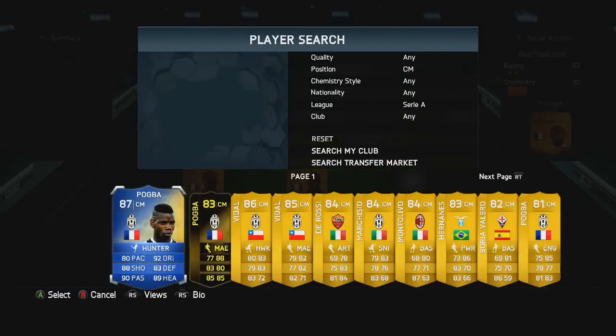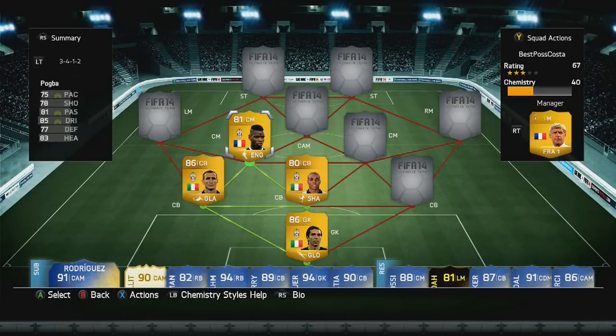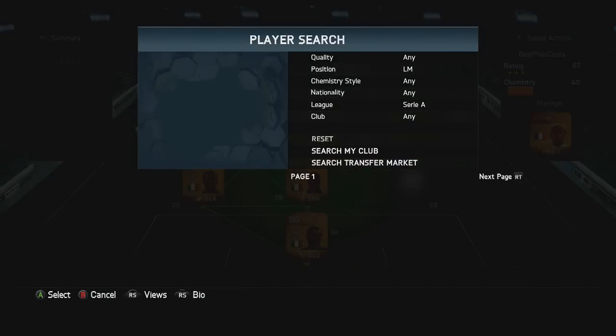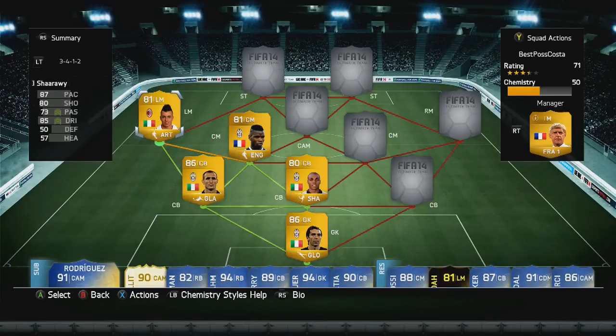In the centre midfield position we are going to have Pogba — you can choose any player you want, but I wanted Pogba because he's one of my favourite players, and a few of these players feature in the best XI we did earlier in the week. In the left midfield position we have El Sharawi — brilliant player, four-star skills, 87 pace, 85 dribbling.